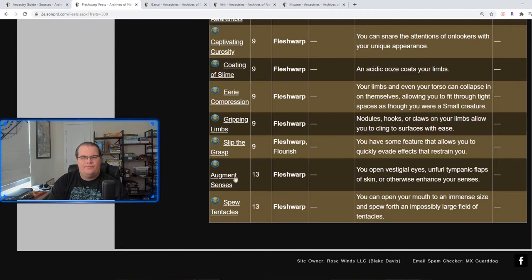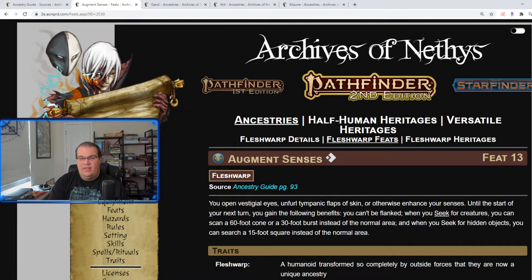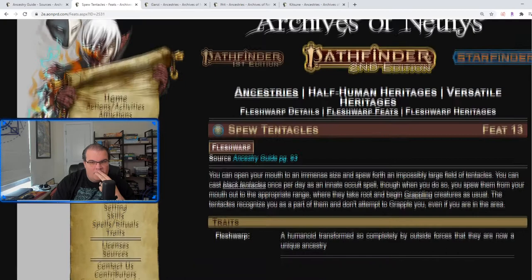Augment Senses: at the start of your next turn you gain the following benefits — you can't be flanked, when you Seek you scan a 60-foot cone, and when you seek for hidden objects you search a 15-foot square. Essentially you can heighten your senses to see anything around you a little bit more.